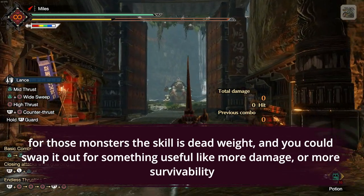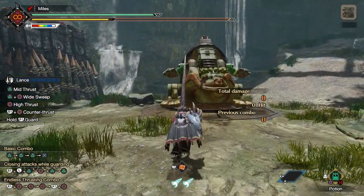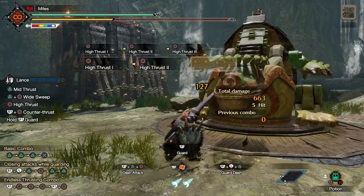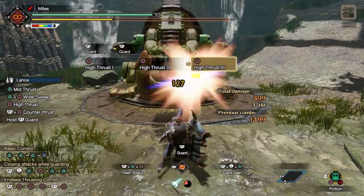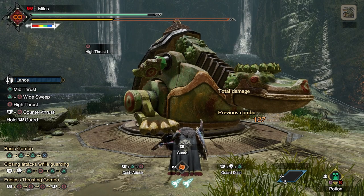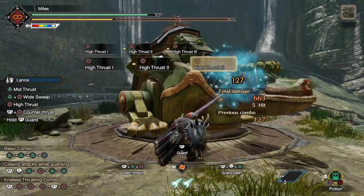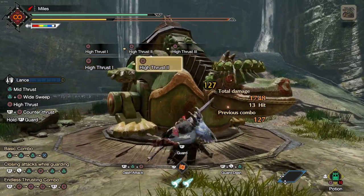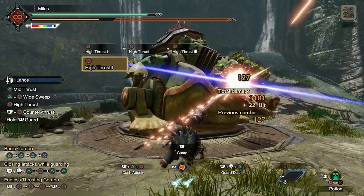Getting back into the moveset side of things, let's look at the attacks and get a feeling for how the weapon flows. You do your triple poke, hop backwards — this resets your attack and your positioning — then you repeat. If the monster attacks you, you block with your shield and then you go again. It's really that simple. This is the settling-into-the-weapon level, and it seems like this is where the majority of people are at. If you see other YouTubers saying that Lance is a boring low-damage weapon or ranking it lowly on weapon tier lists, it's normally because they haven't progressed past this stage.